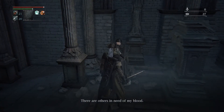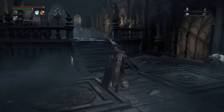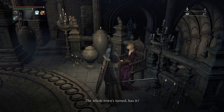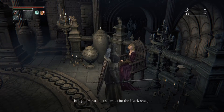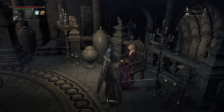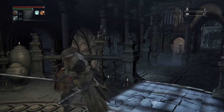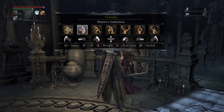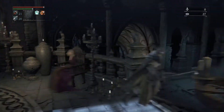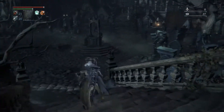So you can go and talk to the NPCs. As you saw, the old lady is kind of freaking out. I already have the church lady's blood as we did last video, so I don't need it. I guess only the doll does emotes — that sucks. So the quickest way to the Forbidden Woods is this way.